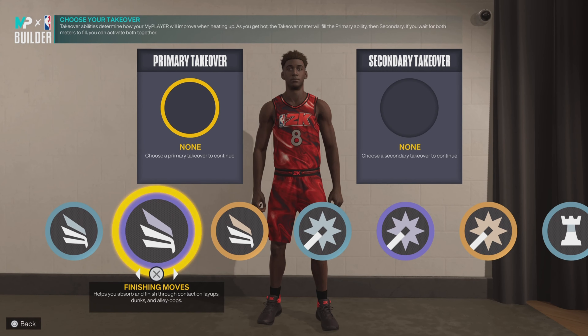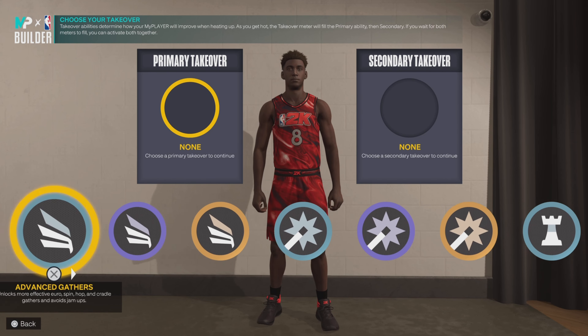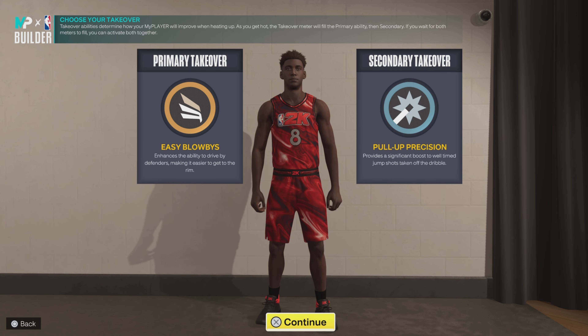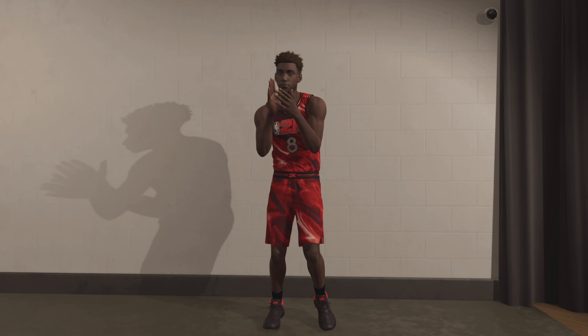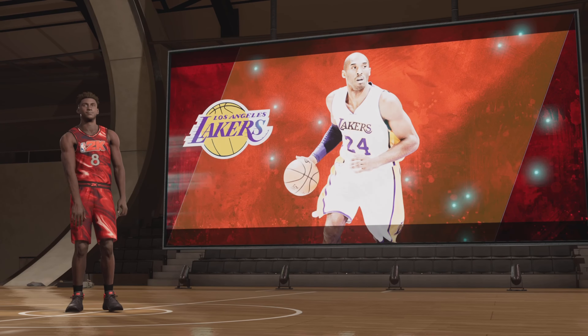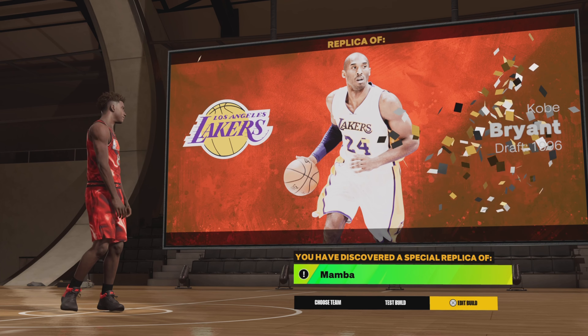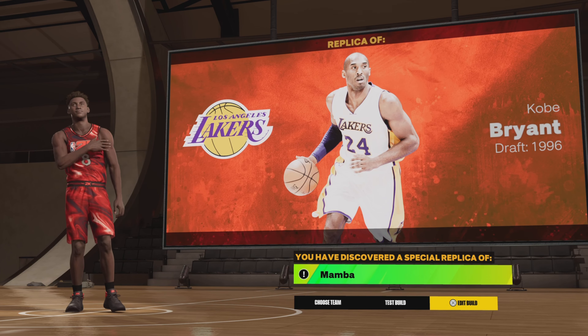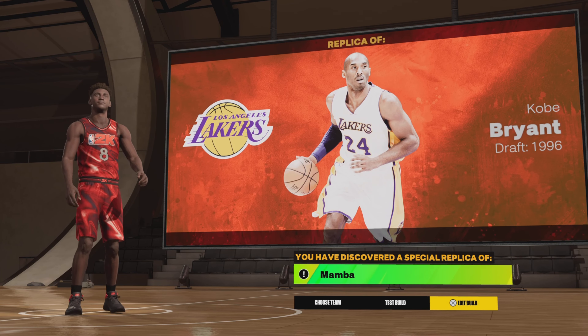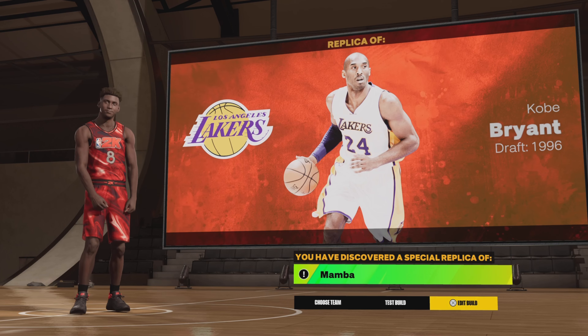For the takeovers, I went with contact dunks — easy alley-oops — and also pull-up specialist because it integrates your mid-range and your dribbling. Now it's gonna confirm that I made the Mamba build. You get Shaysa, Jayden, Jante, and Jaylen Brown. Even though we got like an 85 driving dunk it still gave us the replica name. This is the replica build — hope you're having a good day. Like and subscribe, and I'm also gonna do some gameplay on this build too. Peace, see y'all on the next one.